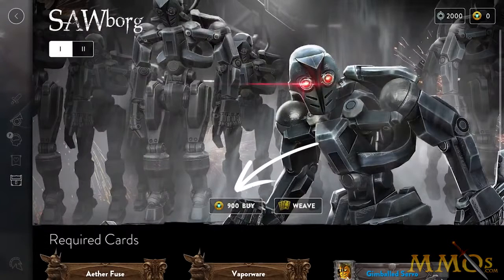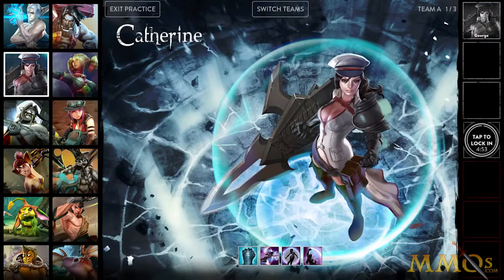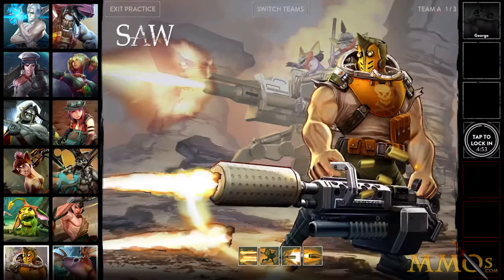Tier 1 skins can be purchased with ice or acquired by trading in the required cards. Tiers 2 and 3 can only be unlocked through cards. Now that you can get skins, let's go show them off. In Hero Selection, you can tap to select a skin after you've locked in.